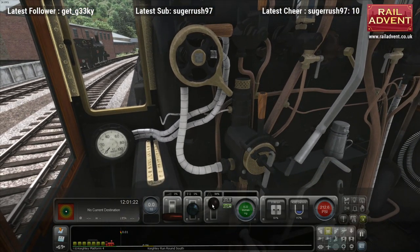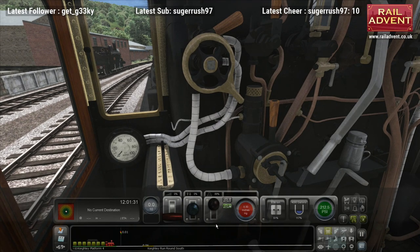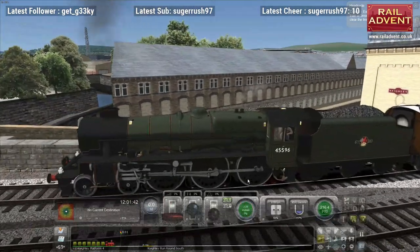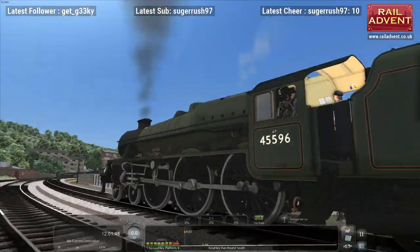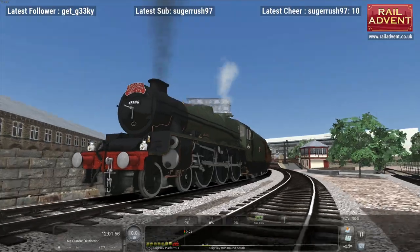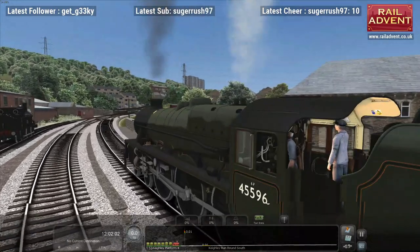We'll have to keep an eye on that. What you can do if you're in a quick drive - you should be able to go into world editor and then scenario editor, and then you should be able to edit all stock you've put down. Right, let's get the lamps on. So these come with 8K textures, if I'm correct? Yeah, quite a few of them as well, which is something I've admittedly been ridiculed about, but I did it for very good reason.